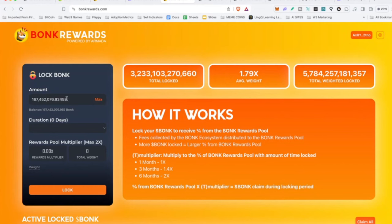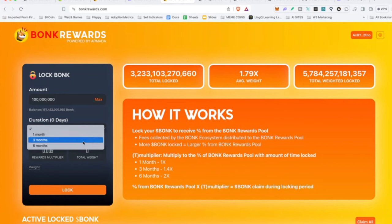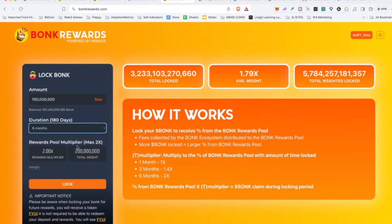Let's see how much I have — max 167 million. We'll just do a hundred million or so Bonk. It's going to ask for the duration: you can do one month, three months, or six months. I've been doing six months because there's a multiplier. You can multiply the percentage of the Bonk rewards pool by the amount of time locked. One month is 1x, three months is 1.4x, and six months is 2x. I'm going to do six months again. There's my multiplier — I'm going to click Lock.